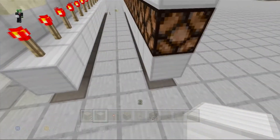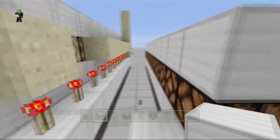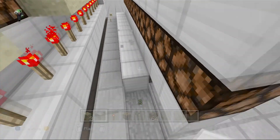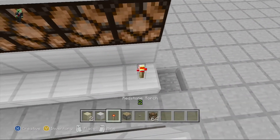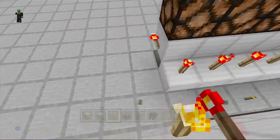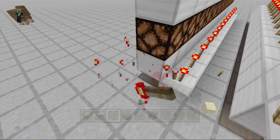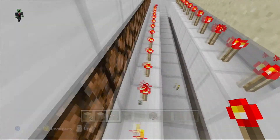It pretty much just depends on what your purpose is. Next we will dig down one, just like that, and then put down our block. These are half slabs, which is what makes this work. Now let's put our redstone torches on the blocks like this. The new hitboxes are kind of weird but I don't mind it.